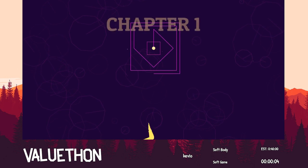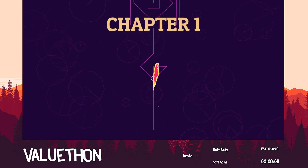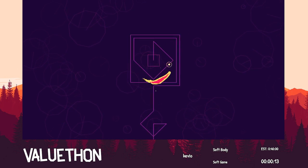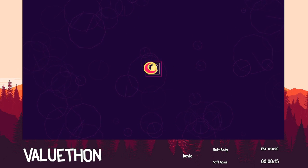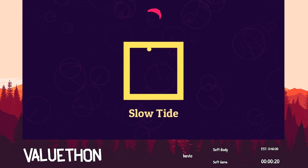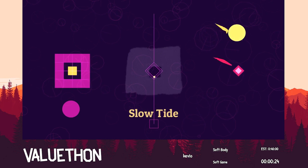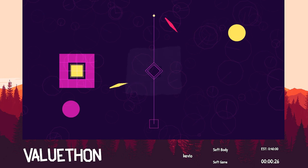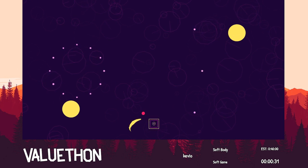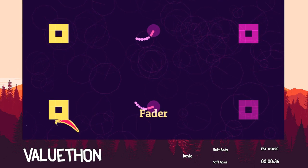So this is Soft Body. The basic idea of this game is controlling two things at once. You have these two little worm things - a yellow one and a red one. The yellow one is your main body and the red one is your ghost body. They each do different things. Your yellow body activates blocks and kills certain enemies. Your red body pushes these orbs along their paths and kills most of the enemies.